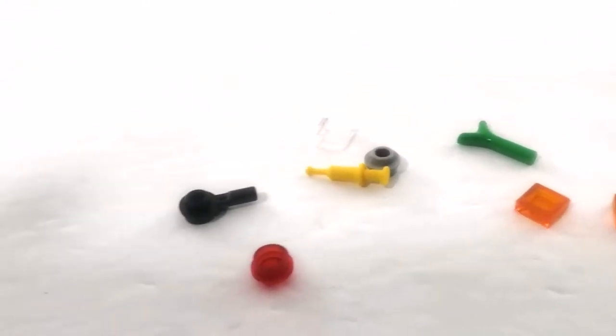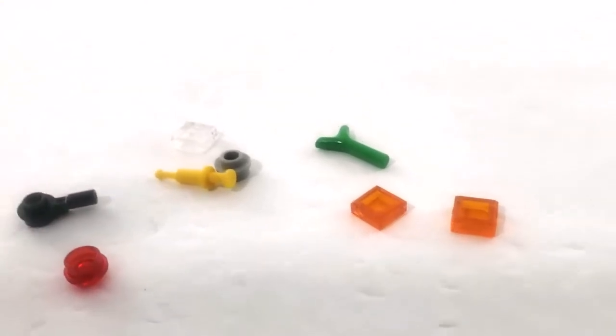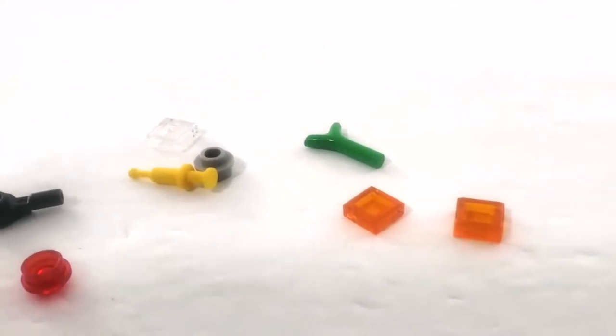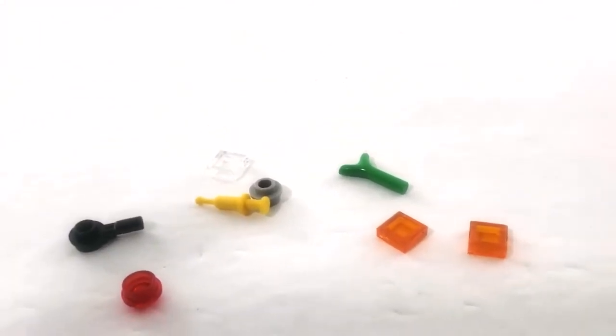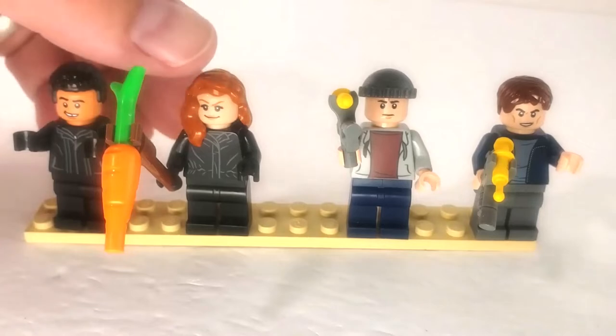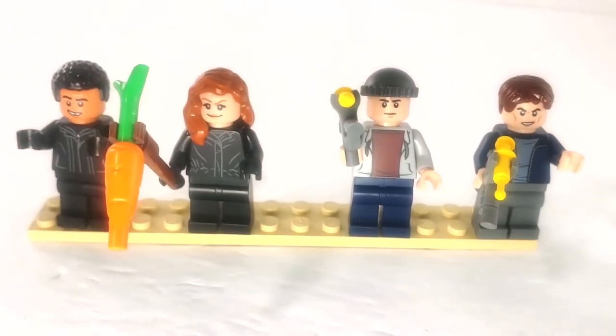The leftover pieces from this set are not too much — typical greeble and stuff. There isn't even any extra accessories really, just an extra syringe. As for our cast of characters: two good guys, two bad guys — pretty good balance. We've got Claire and Franklin Webb from the previous movie, and then two guards — or hired thugs as I'd call them, but they're called guards.